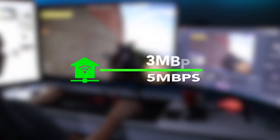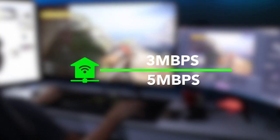Fiber connection is what you need because upload speed is a very big factor when streaming games. You need at least 3 to 5 Mbps to stream at 720p or 1080p resolution. We recommend 8 Mbps so you can go as high as 6500 bitrate on your streams.